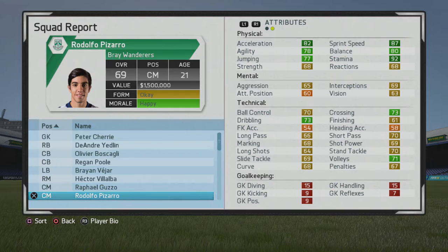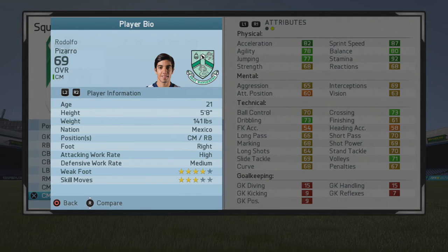It's Ryakin guys. Welcome to another player growth test. I'll be taking a look at Rodolfo Pizarro here — the 21-year-old center mid slash right back who starts at a 69 overall. I really enjoyed him in the last FIFA where he was listed as just a right back.